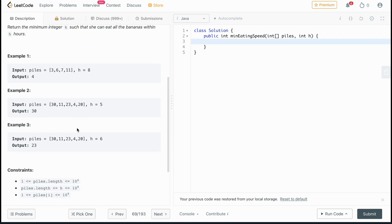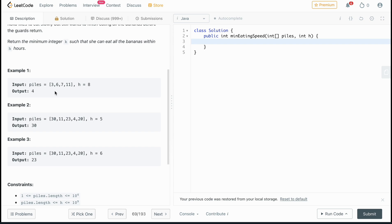Breaking apart what the problem is asking: in example 1, we can choose how fast we eat, essentially reducing each element of the piles, and we have to finish within 8 turns. The output is 4 — that is the minimum value that allows us to finish. For example, if we chose k=20, we could eat each pile in one move, finishing in 4 hours total. But we want the minimum, so in this case it's 4.